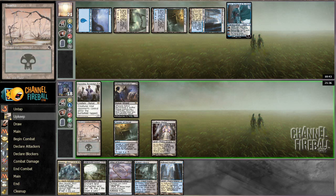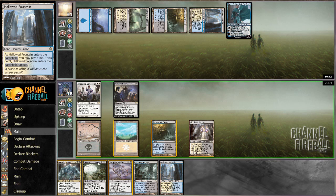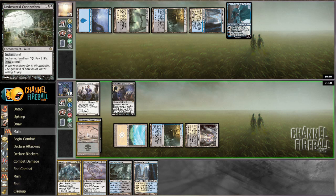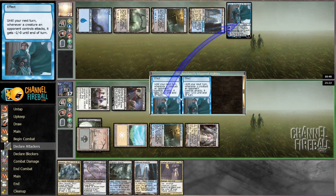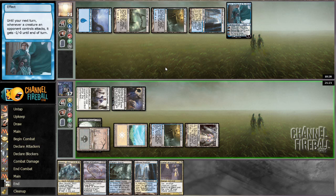I still get to attack into Jace and I get to play Underworld Connections — let's play it on a Swamp here. Draw a card, see if we get anything sweet. Let's just attack Jace; Jace can't just sit here doing nothing. Then I get to play Obzadot at some point, and I'm kind of going off with Connections. Once I hit Negates and Thoughtseizes I can actually start doing things. Jace goes down to three.